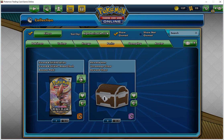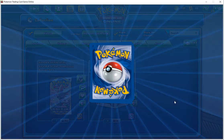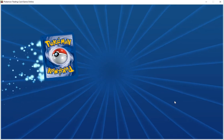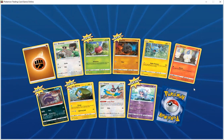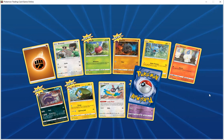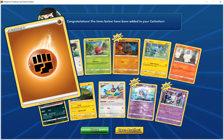Alright, now we're going to open the 5 Rebel Clash packs that we have. We got 2, 4, 5 new cards and then whatever this is — that looks nice, we'll take a look at that in a second. Got the basic fighting energy.